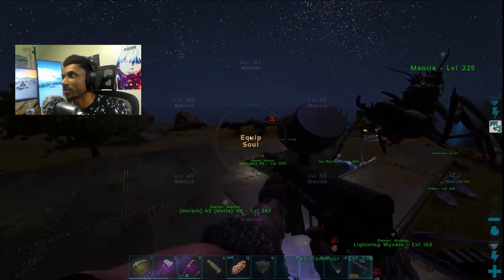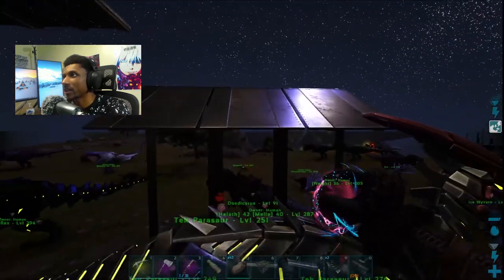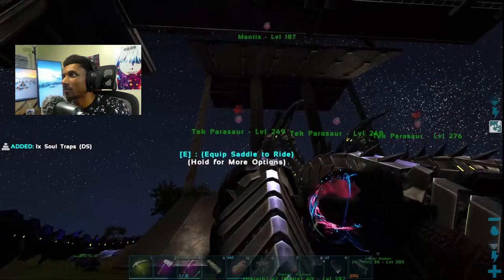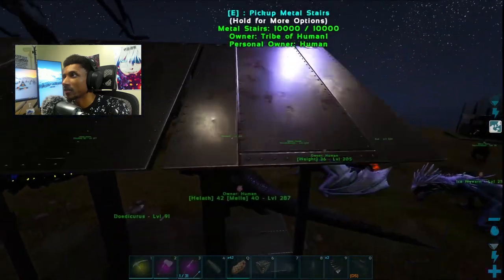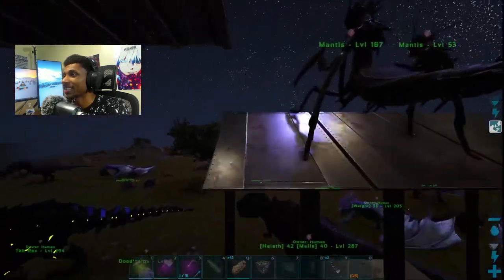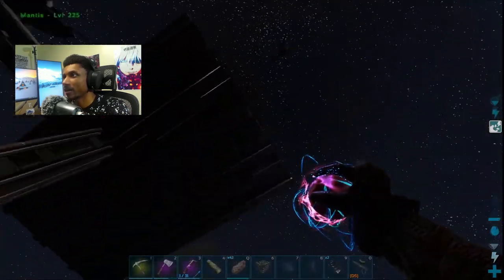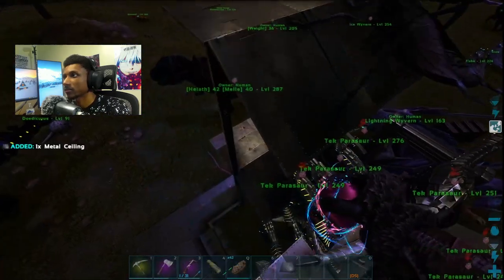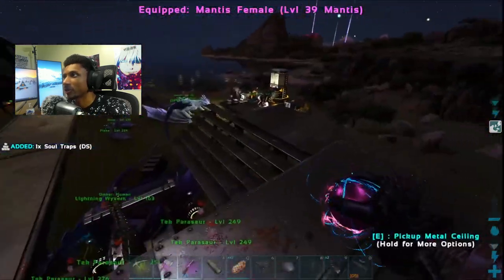Now I just have to get all the females out. If I do this correctly I can place them down without having to maneuver them, which would be extremely convenient. Mantises are a little bit bigger than I thought compared to the parasaurs. That one's not going to fit — I'll probably have to move that ceiling in order for it to fit. I could have just stood up here and done it — nice. We're definitely going to have to move them around.